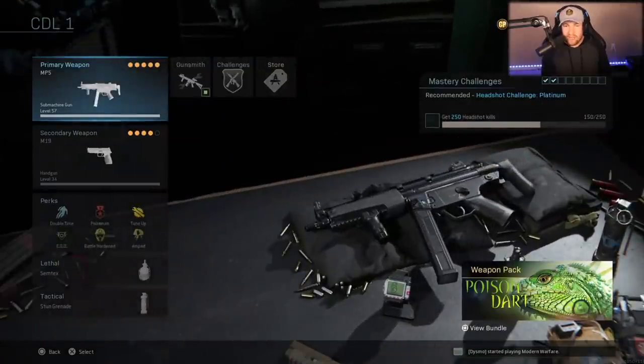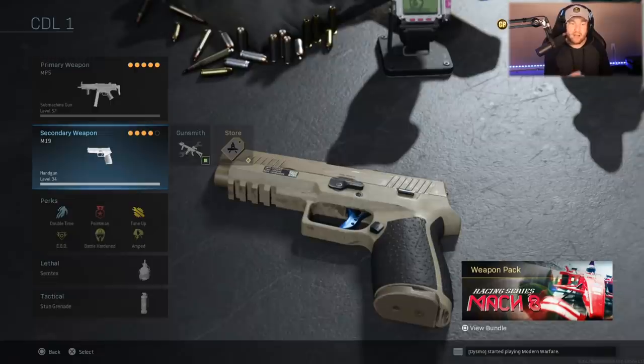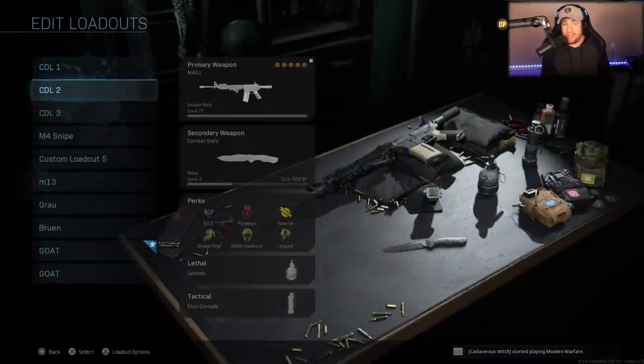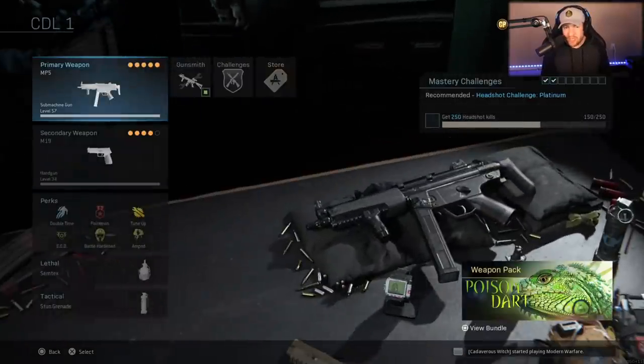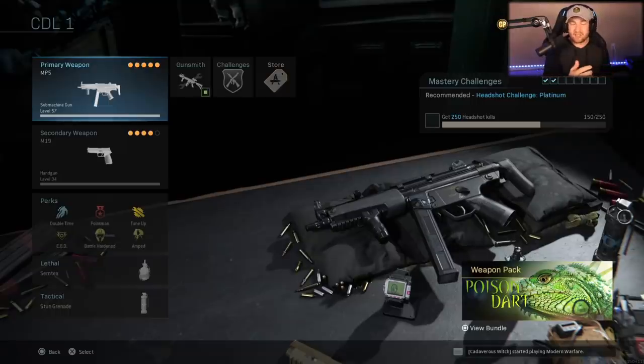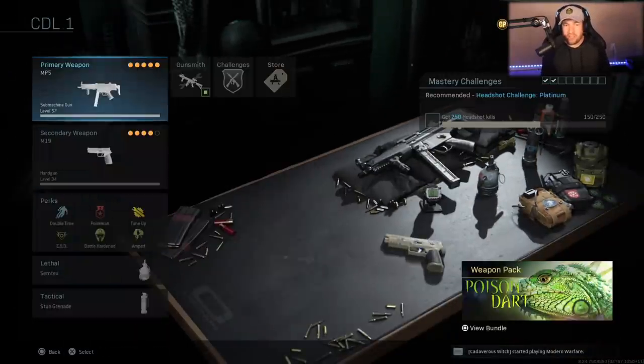Looking at this first class, we have the MP5 with the M19. As far as secondary weapons go in the CDL, you're going to see two things: either the M19 or, believe it or not, the combat knife. The reason they use the combat knife is because you can move fast with it, and if you can move fast, you can get to the objectives faster. Remember, in the CDL they play domination, hardpoint, and search and destroy — so they want to be on the objective as fast as possible. That's why you'll see a knife or an M19 as a secondary.